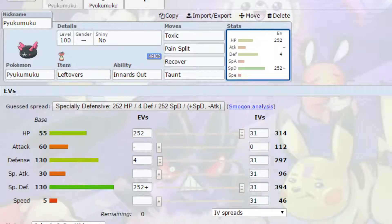For EVs, max HP and max Special Defense with a Calm nature for more Special Defense and less Attack. You could also go max Defense with a Bold nature if you wanted to — that's entirely up to you.